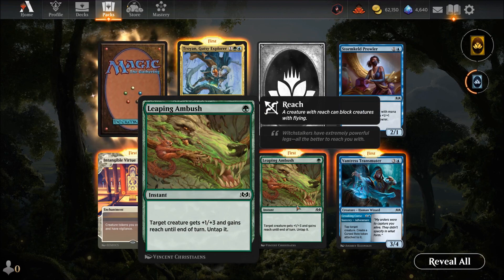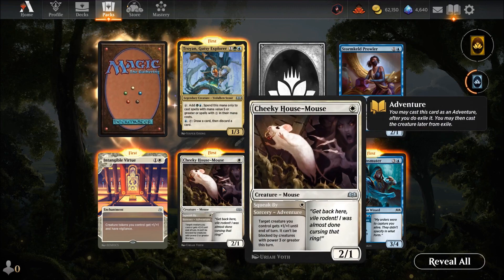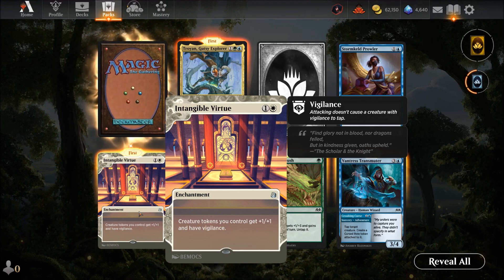Leaping Ambush — target creature gets plus one plus three and gains reach until end of turn, then untap it. Good way to stop flyers — in a simic sideboard definitely, main deck less sure. Cheeky House Mouse — one mana for a two-one, always good. Squeak By — sorcery: target creature you control gets plus one until end of turn and can't be blocked by creatures with power three or greater. A one-mana two-one that can buff and evade big blockers — great potential.